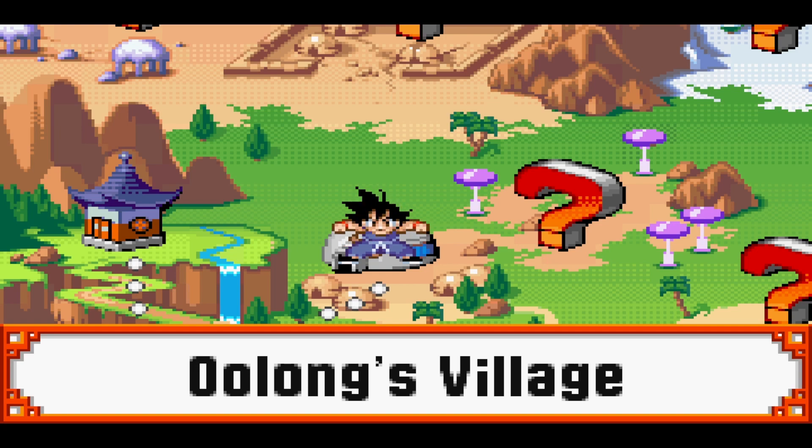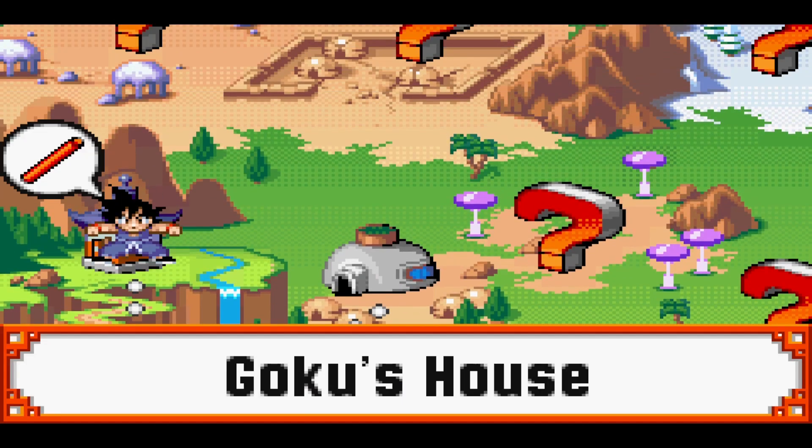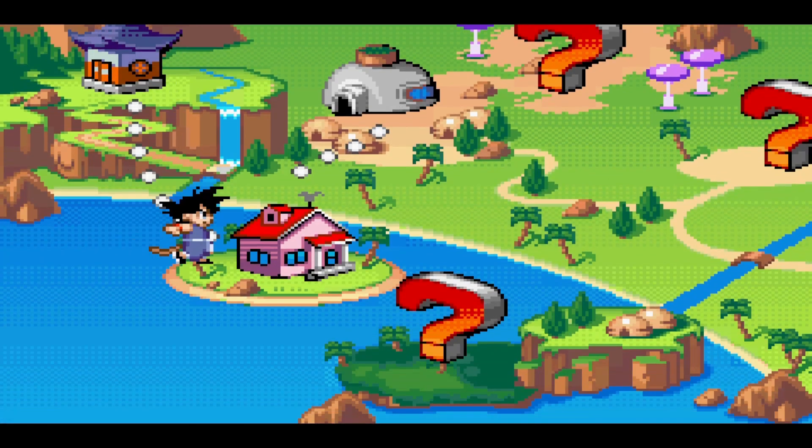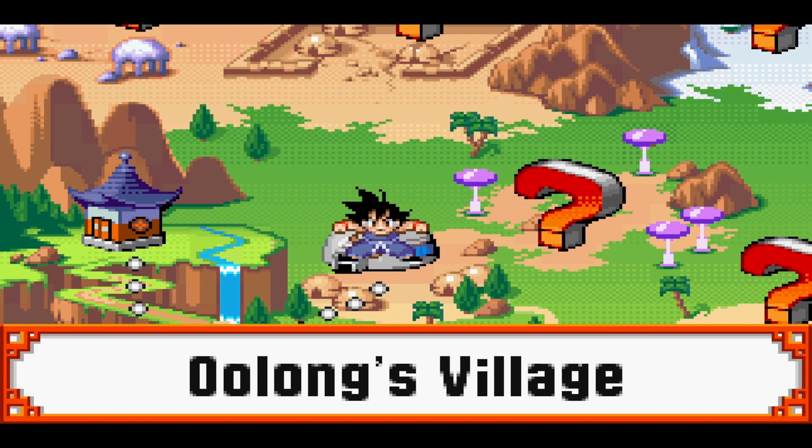Hey guys, welcome back to Dragon Ball Advanced Adventure. Last we left off, we got the Nimbus Cloud and we beat one of those crazy werewolf bear monsters and we saved Turtle. But in return, we got a Dragon Ball and we got the Nimbus Cloud. So next we're up at Oolong's Village, so let's get right into it.